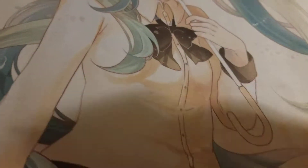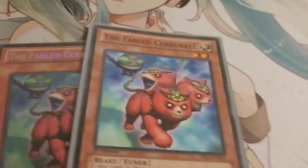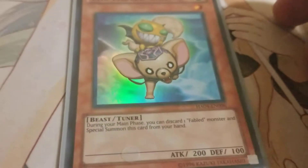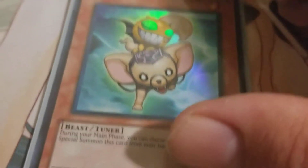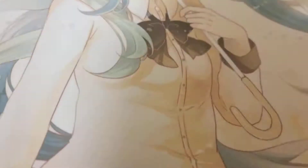Next, we have two Fabled Cerberal. Simple effect — when it's discarded to the graveyard, you special summon it. Great level 2 tuner, works very well with Mizuchi. Next, we have one Fabled Chawa, and I do want to go up to two, because you can discard any Fabled monster to special summon it, which works great with Crust or Cerberal. Especially early game, it really helps with those Link Summons if you discard a Cerberal.